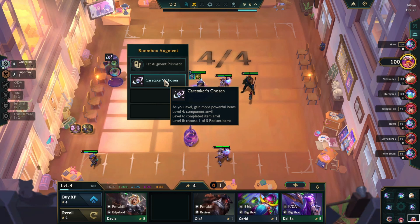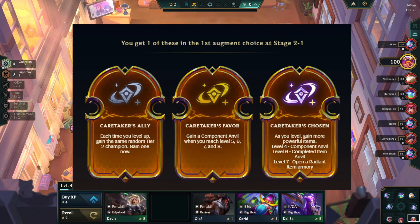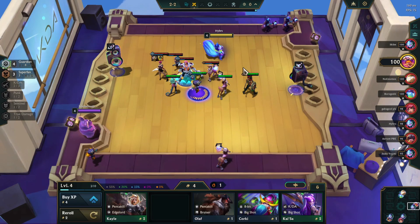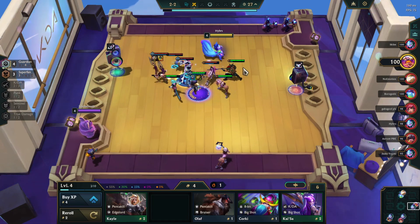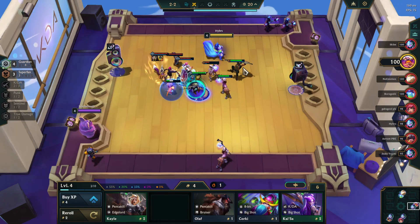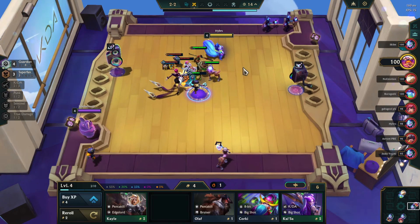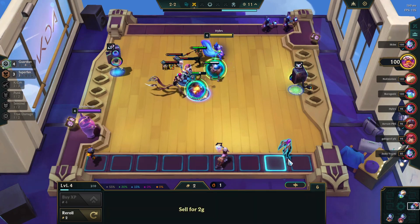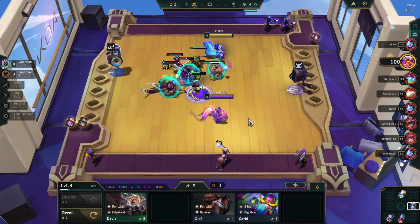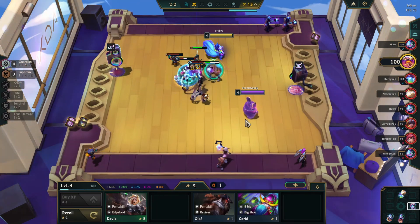If we apply that logic to these Bard augments, we can see problems straight away. These augments exclusively enable levelling and playing tempo, and completely shut the door on any reroll strategy. So let's say you take one of these Caretaker augments, but then you stumble into many copies of one or two cost units — unfortunately, you can't pursue that path, as you would be effectively playing one augment down. This is especially detrimental for Caretaker's Chosen, as you substantially delay receiving the radiant item, which is where the majority of this augment's power is focused. And the power spikes are so staggered and delayed that you lose a lot of HP before you even get to those spikes, regardless of whether you're playing tempo or reroll.